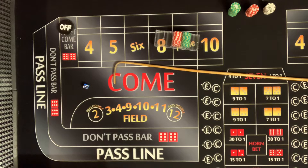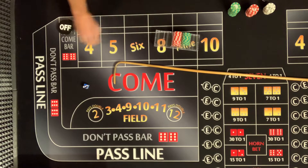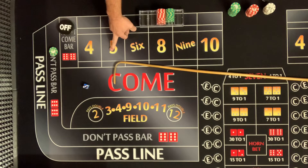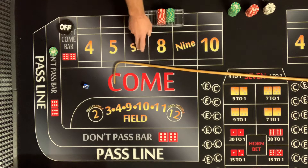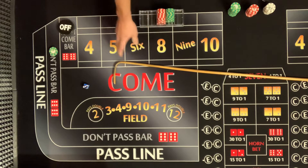So we're gonna try it — basically take half of our winnings and press something up. We're gonna go ahead and start with a $75 don't pass, starting with a $600 bankroll. We're playing at a $15 table; we'll do $15 on the five, six, and eight, and then we'll do $15 in the field. If we get a point seven-out, we're gonna lose $15.